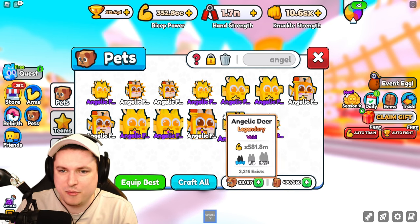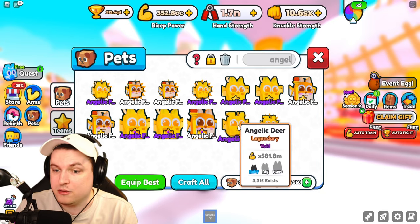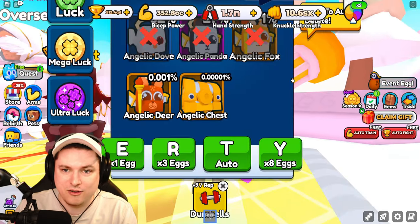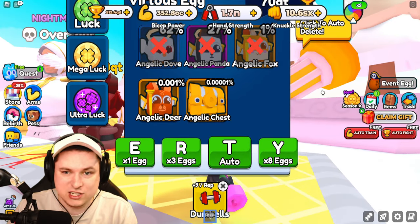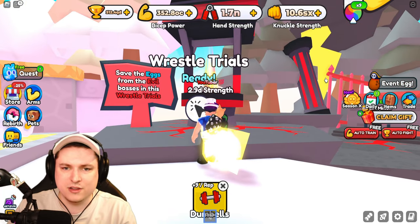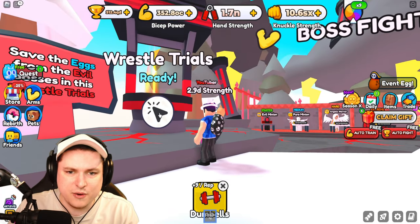If we get a few more of these they're going to be absolutely giga strong. Not bad at all - very good egg. The jello chest of course is going to be even better; sadly we didn't get any of those. But let's move on to the wrestle trial.